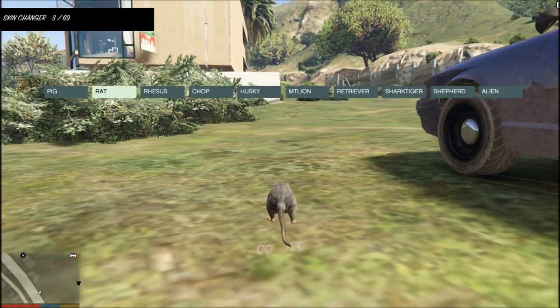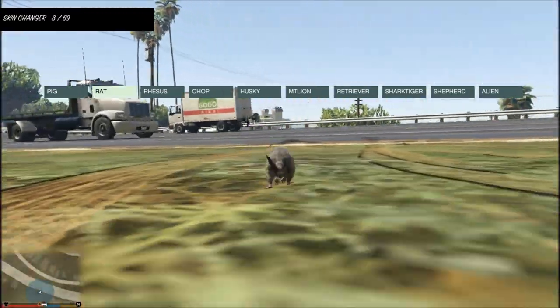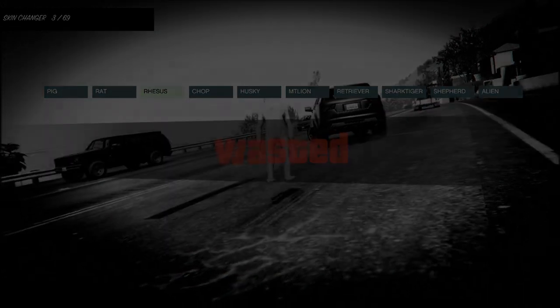Not to mention you can spawn any of the animals that Rockstar has put in here. You can't really go first person in animal form, but it just spawns. Well, that is pretty much it guys. I hope you guys enjoyed — like, comment, subscribe, and we will see you on the next video.